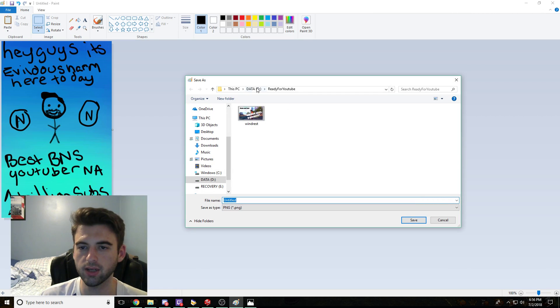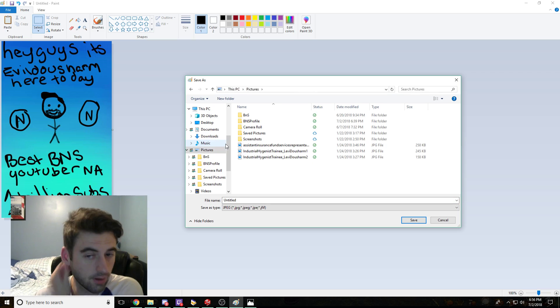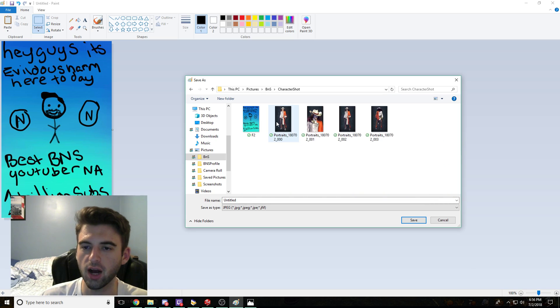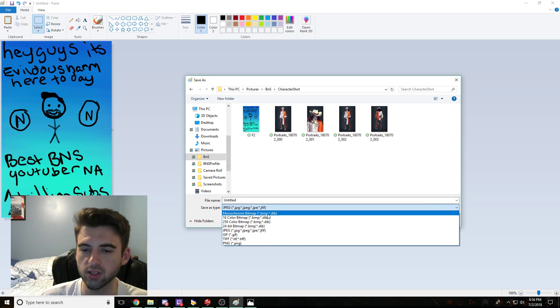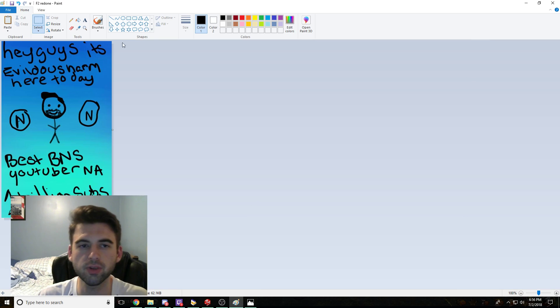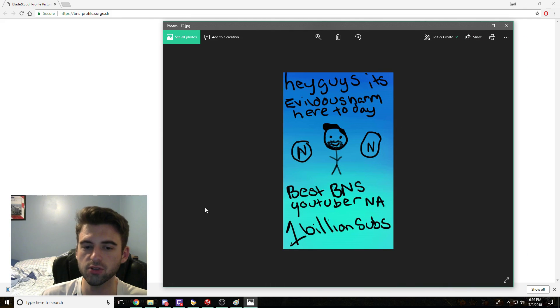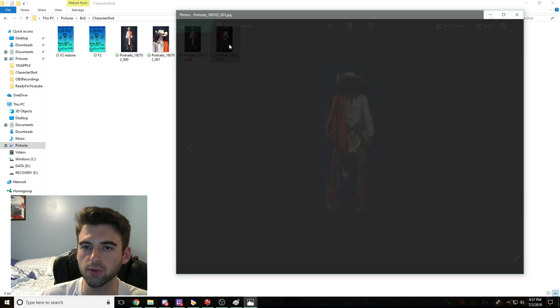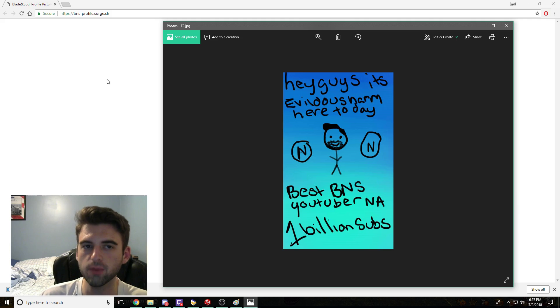All I'm going to do is go ahead and save this image into the same folder. In Blade & Soul, any pictures you take or screenshots are going to be saved in your Pictures folder on your C drive, into your BNS folder, into your Character Shot folder. In that Character Shot folder, you need to make sure you save your image as a JPEG, and we're just going to save it as F2 Redone. I've also got the picture I took in-game saved there — Pictures, Blade & Soul, Character Shot. Both pictures are now in the same folder.